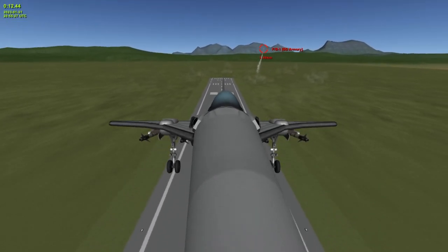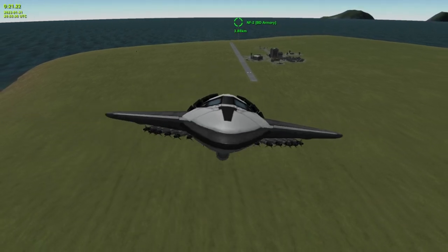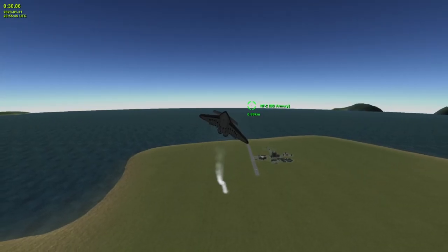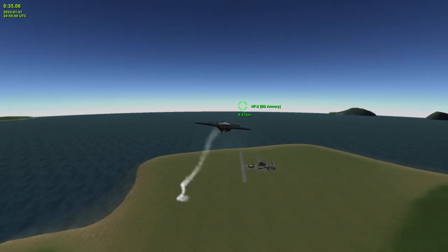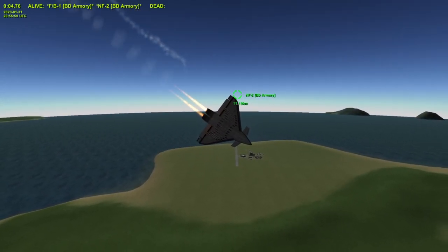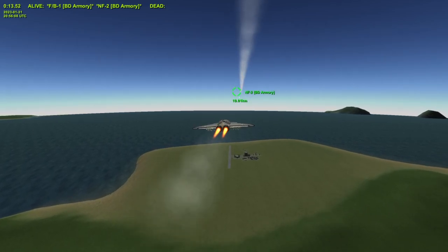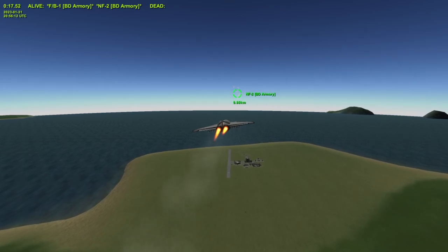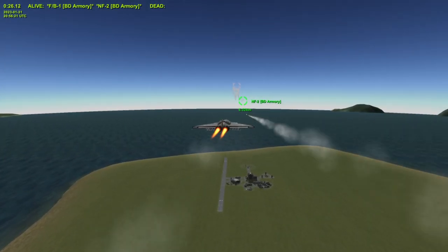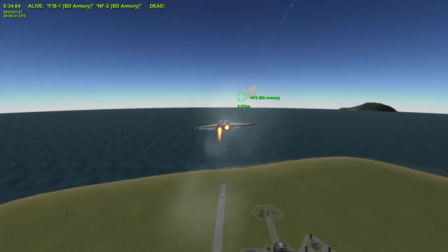Alright, so this thing versus this thing — let's see who wins this round. Essentially what this thing is, is it's just a big ol' wing with hard points on it. Or it actually has guns and stuff. They love switching the afterburners on and off, don't they?